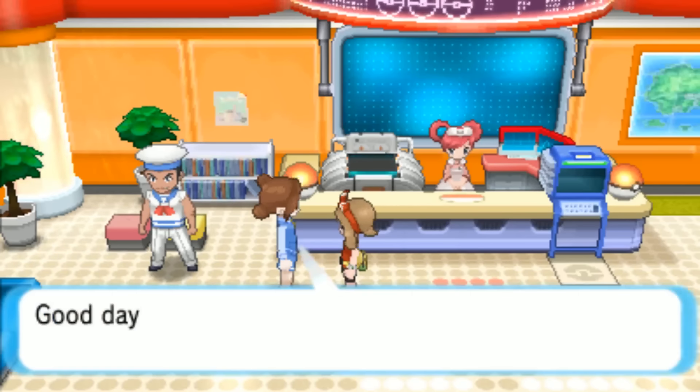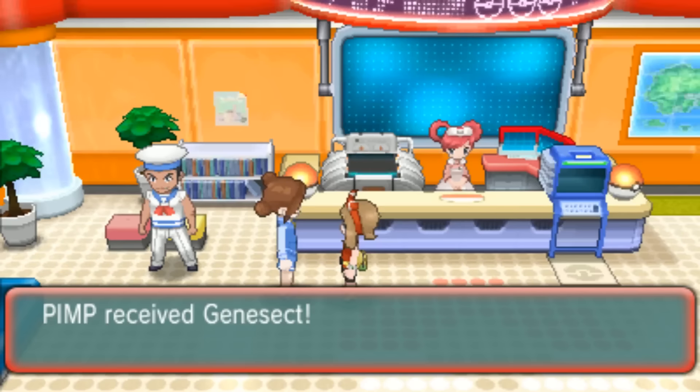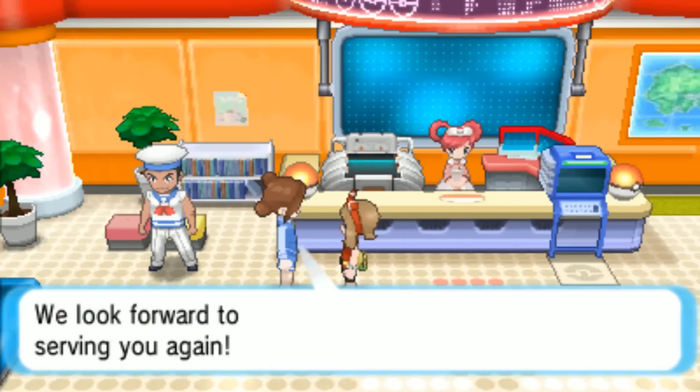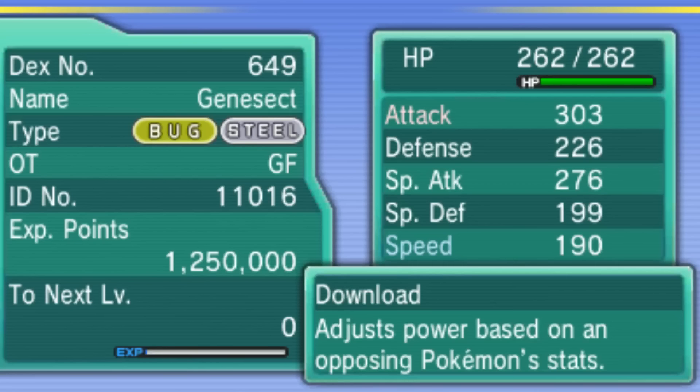Now just pick it up from the lady in the Pokemon Center. There we go — that's how to get it. This Genesect has the Download ability and comes with Technoblast, Magnet Bomb, Solar Beam, and Signal Beam, which is interesting — two beam moves. I'll put it onto this save file.